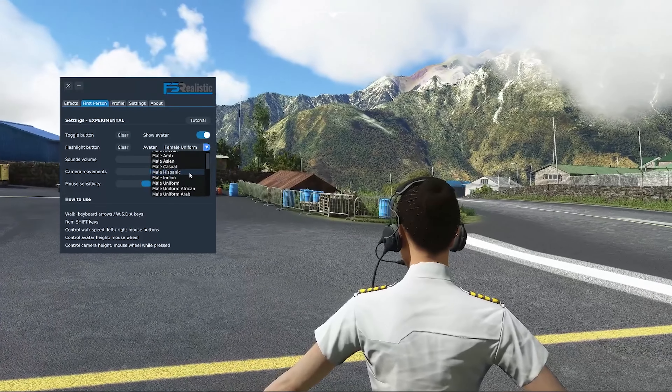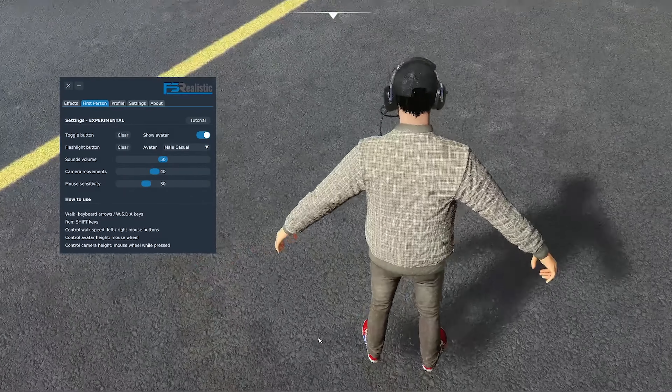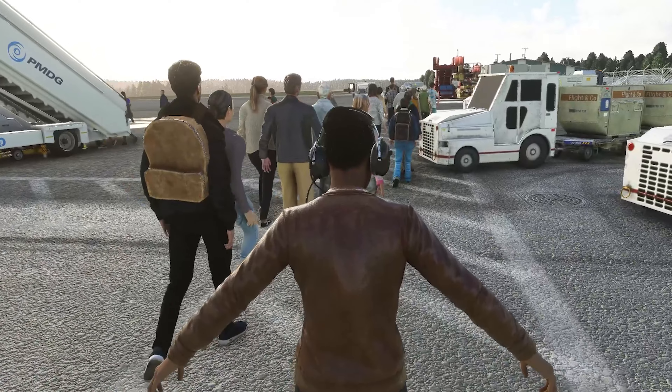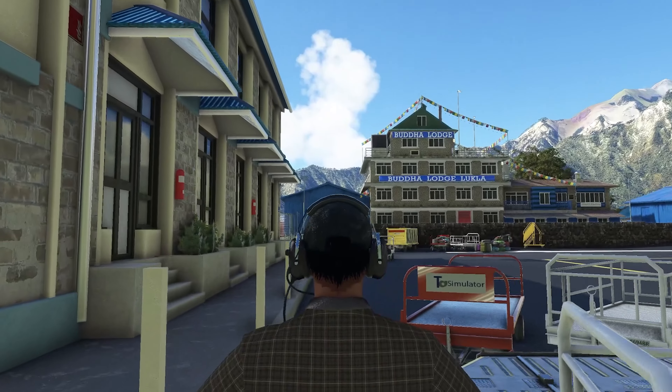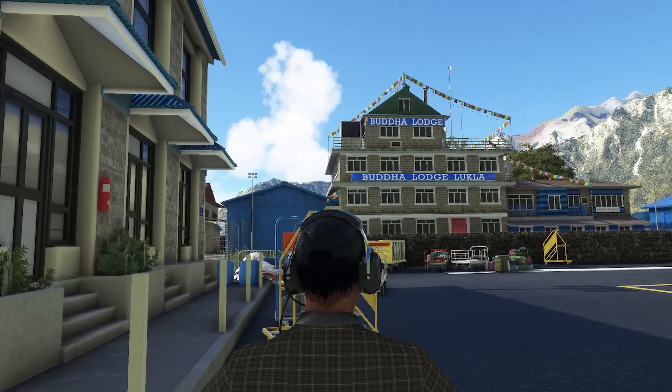There are also avatar choices with the usual options we see for the flight deck. This view can be turned on or off. The only thing is that the avatar is just a body with arms out. But if you can get the camera angle high enough, it hides those things and looks actually okay when you move around.